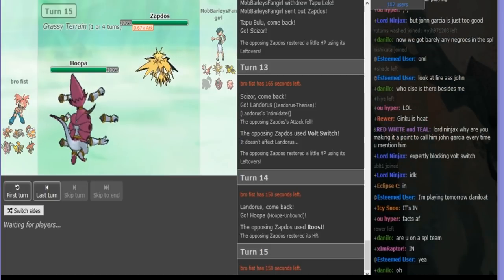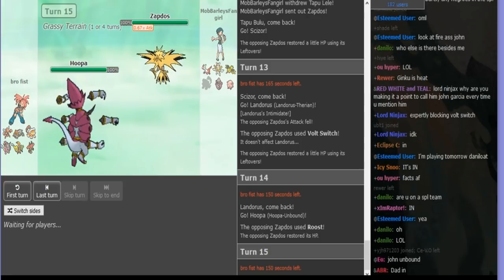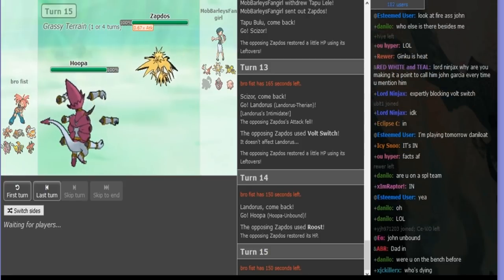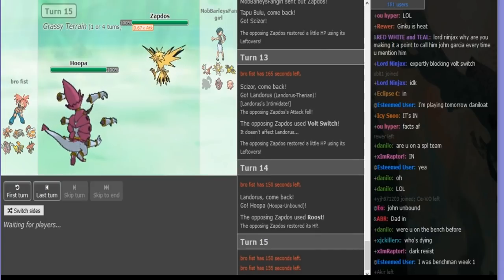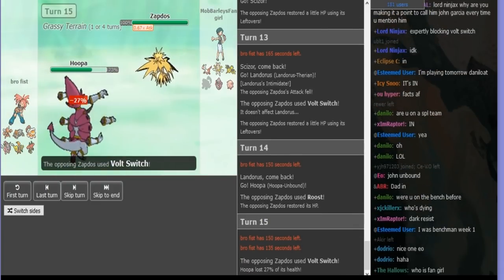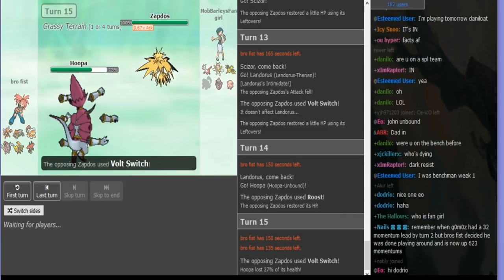Both sets would make sense — he could be Specs, Z-Move, or Band. If it's Band, it's game over. But if it's either the special sets, Chansey just walls it more than fine enough. So I Bolt Switched for the damage — he's not Scarfed. And yeah, I just get Chansey in easily here.